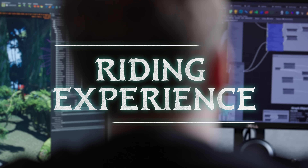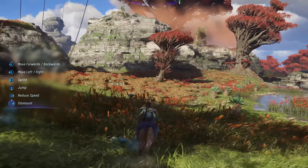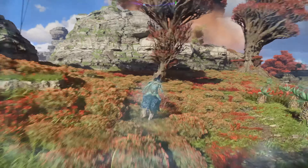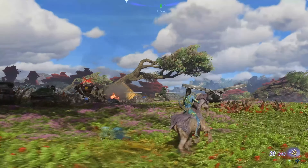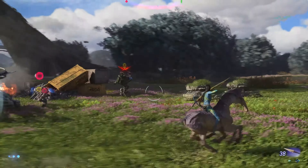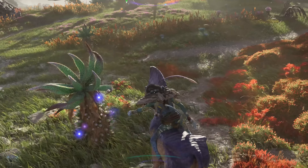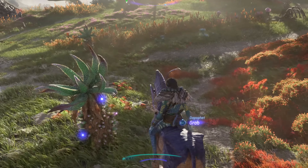Not only have we increased the maximum riding speed of the dire horse, but we also made the riding speed be affected depending on what type of material you are riding on. Players can see animation improvements when riding at various speeds or when using their weapons. We also made it possible to pick up certain harvestables without dismounting, making it more convenient to explore upper plains from the back of a dire horse.